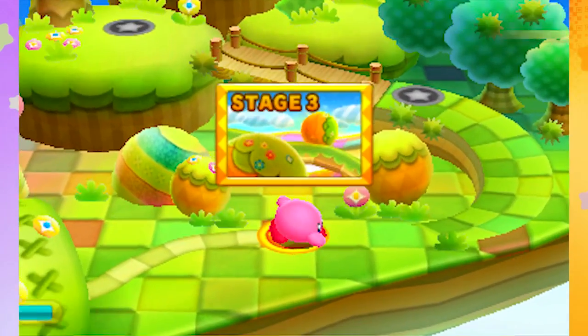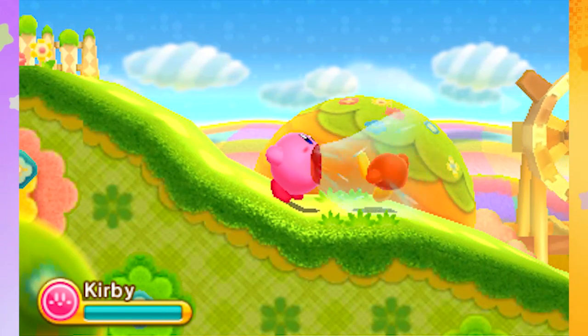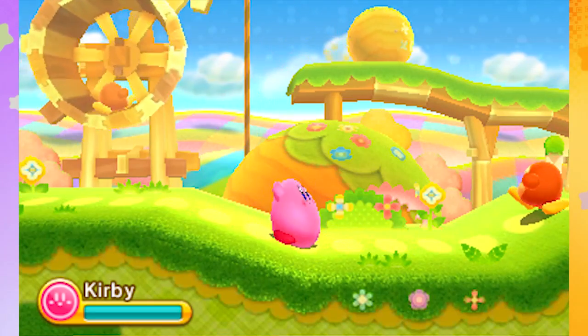Hey guys, it's Adam, aka Swimmingbird, and welcome back to Kirby Triple Deluxe! Last time we played the first few levels, and we know our mission: good ol' King Dedede has been kidnapped by this mysterious spider-like villain Taranza, and we have to travel the world of Floralia to get him back. Pretty simple, really.